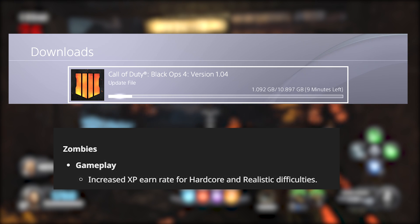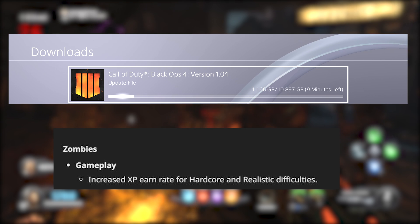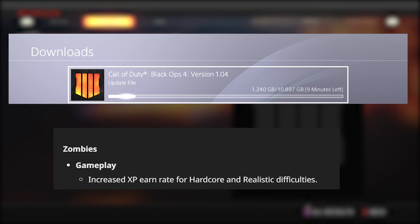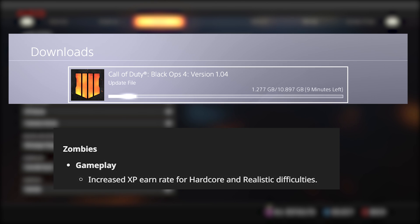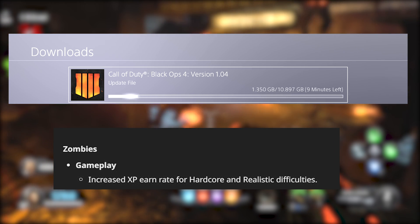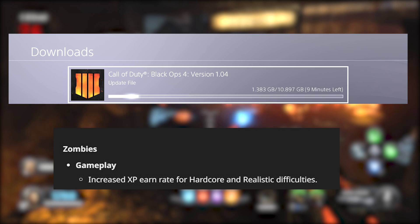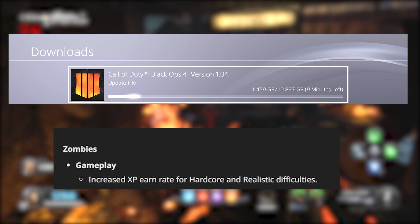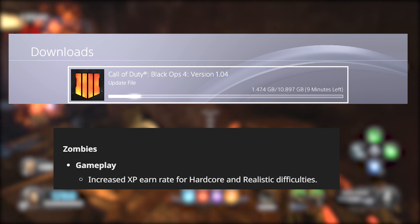Treyarch released a huge update today for Black Ops 4. It's version 1.04 and it's almost 11 gigabytes. The update is available for PS4 and Xbox One and it's going to be available tomorrow for PC. They patched and fixed a lot of stuff and changed a few things as well, and they were talking about how they were going to be increasing the hardcore and realistic difficulties XP — and they finally did it with this update.